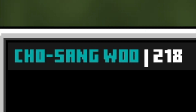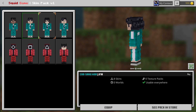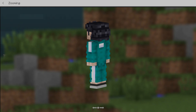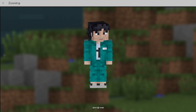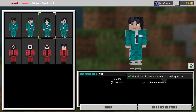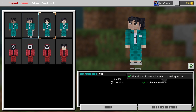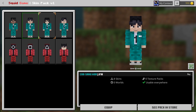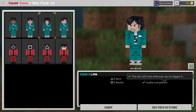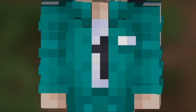Moving on to player 218, Cho Sang-woo. I'll show you here for a better view. There's barely any difference between 456 and 218 — you can't really tell them apart. Overall the difference isn't huge, but the detail I do like is the number on the front of their white shirt. For example, 456 has a five in the middle and 218 has a one.